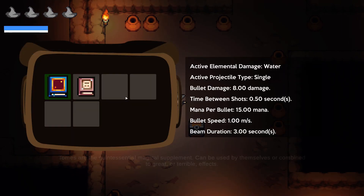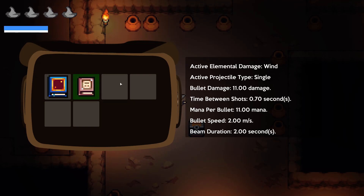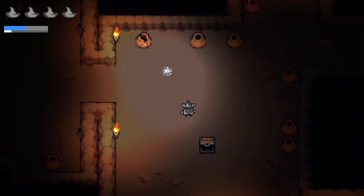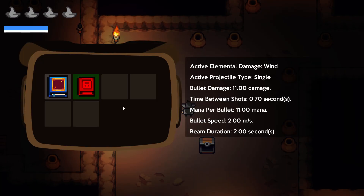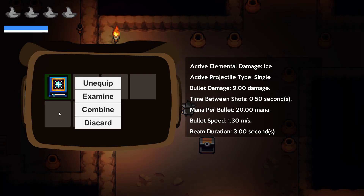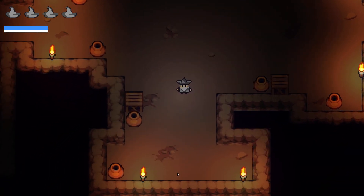This is the Tome of Wind. Let's see - let's equip this one. It does 11 damage compared to eight, and mana cost is 11 per bullet, so that's better - more damage and less mana cost, I like that. Can we also combine them? Yeah, we can combine them - you know what, let's combine them. Now we made a Tome of Ice out of water and wind. Bullet damage only nine and 20 mana cost per bullet - that's quite a bit, but we can work with that.